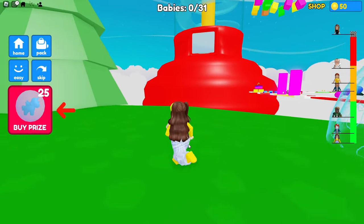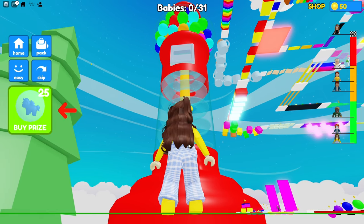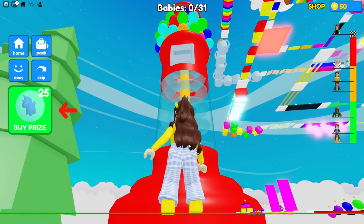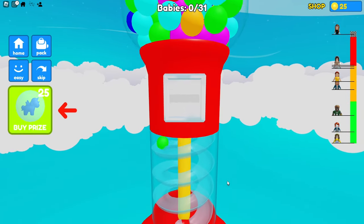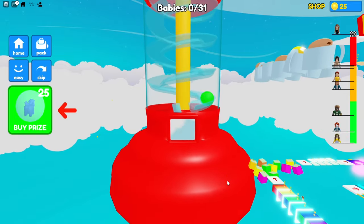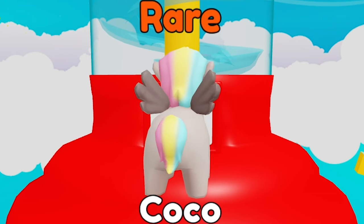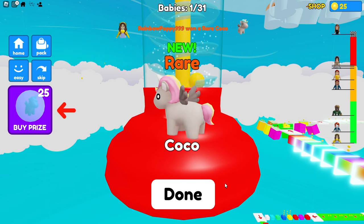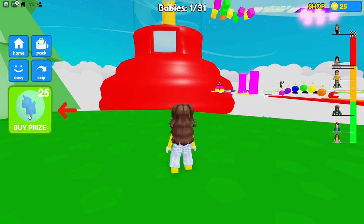Huh? What's that massive red thing? Oh, it's a giant gumball machine! If I press this button on the left, I get a prize! I wonder what I'm going to get? Here it comes! It's a green gumball! I got a rare baby unicorn! Her name's Coco! She's so cute! I've got enough coins to get another one!